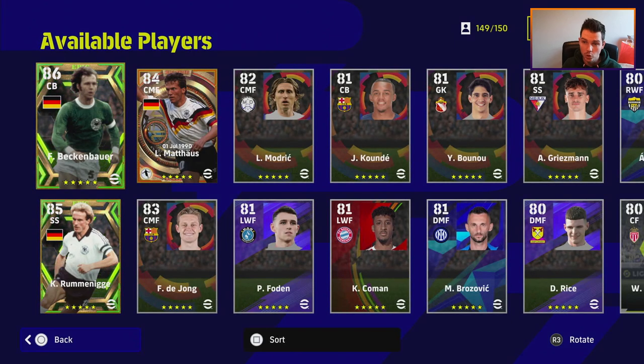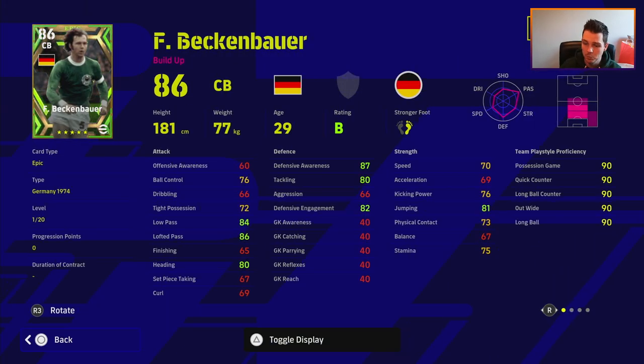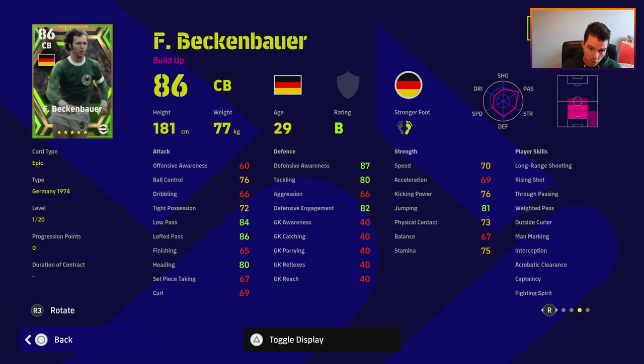Starting with Beckenbauer - he's probably the one I'd like to get most, and Matthaus is my main man but Beckenbauer is definitely there as well. He has unwavering form, excellent defensive awareness straight off the base card, and he's still got 20 levels to go. He's also got low pass and lofted pass - excellent stats. Heading 80, jumping 81, really good stats across the board, but his aggression and speed let him down.